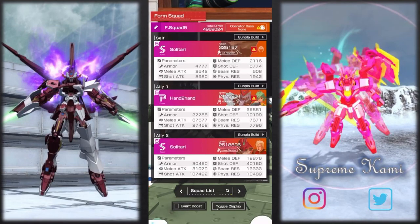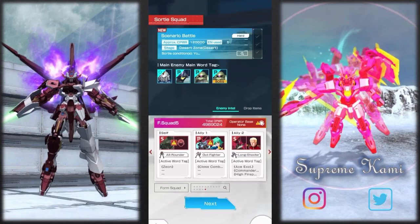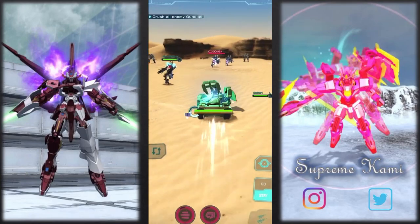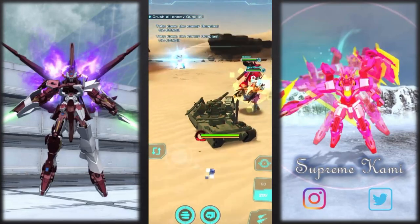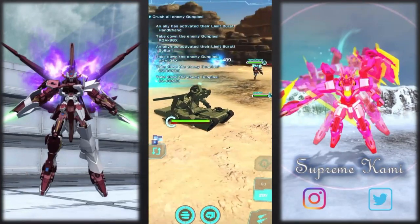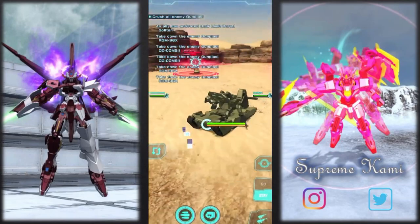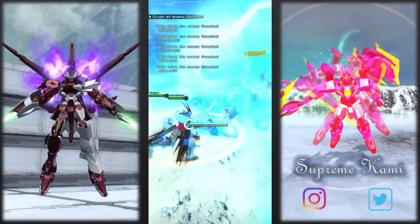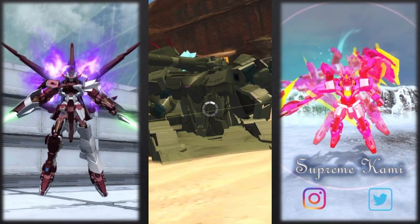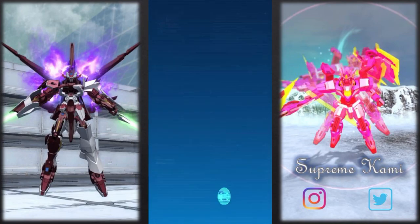Let's hop in with the easy situation first and then proceed with the hard one. Alright, we're in — let's see how it looks in battle. Okay, not bad at all, it looks pretty cool. Let me use the gun — why is it moving so weird? Let me use the EX skills just to see how they look. The huge offer looks so goofy!